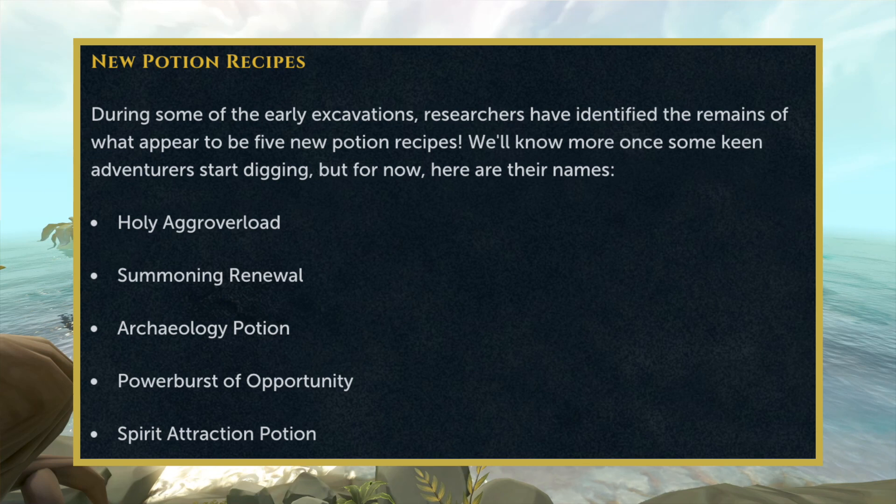It has also been mentioned that there are going to be some new potion recipes that you'll be able to collect throughout Orthan, probably from rewards from the mysteries. Some of the potion recipes we know for sure are the Holy Agro Overload — basically an Overload with a Prayer Renewal Potion and an Aggression Potion — a Summoning Renewal Potion, an Archaeology Potion, a Power Burst of Opportunity, and a Spirit Attraction Potion. Not exactly sure what they all do, but I'm sure they will be pretty useful. There might even be a few other potion recipes not listed here that we get as well.